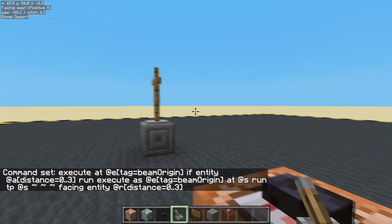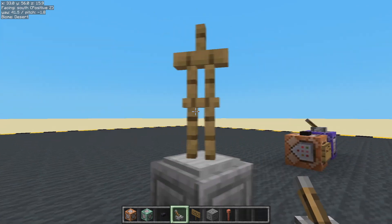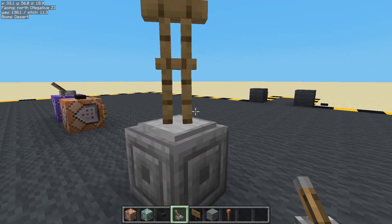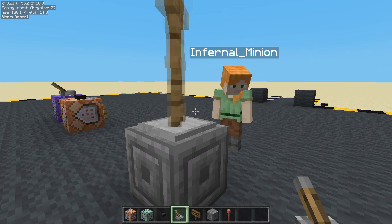You know, sometimes it helps to turn things on. Hello — so I'm within three, so he's looking at me. Let's move away. Yeah, so I am the only person here, so he's constantly looking at me. If Minion comes along as well, he's going to flick between the two of us.